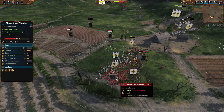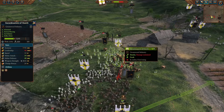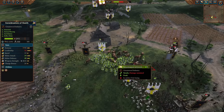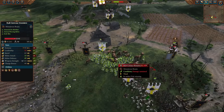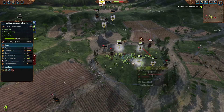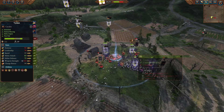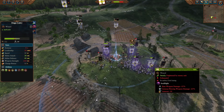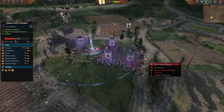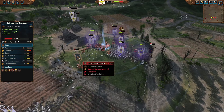Chaos Dwarf warriors are basically standing still getting cut down by Swordmasters of Hoeth and White Lions of Chrace. Both Bull Centaurs charge in, doing some nice impact damage, but they are now left in a prolonged melee grind surrounded by elven swordsmen who have literally spent centuries studying the blade. The Swordmasters took some damage but quickly recomposed and started fighting back, dragging down the HP of the Bull Centaurs. Another Earth Blood is cast, healing up the High Elves and especially keeping the Swordmasters alive. A massive Soulblight goes down on the entire vicinity of High Elves, reducing their armor and weapon damage, but that's not going to matter much as the Chaos Dwarf warriors simply do not have enough DPS to punch back.